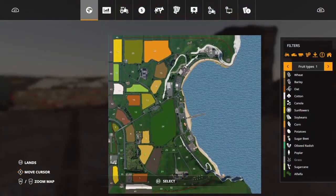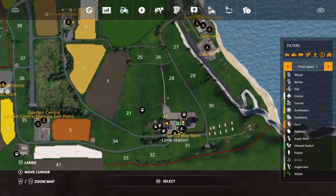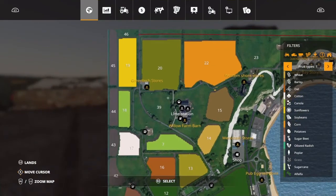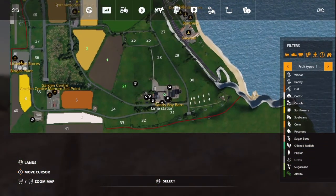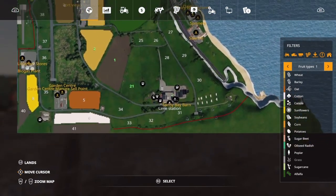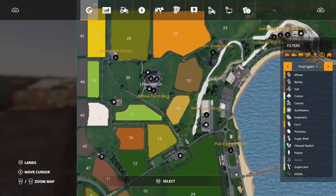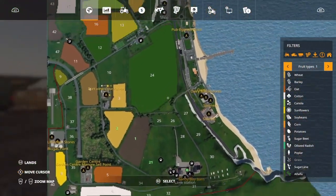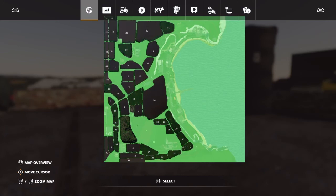So this is your map. When you start off, you start off here at the Sandy Bay Farm, which used to be Western Shore — or Willow Farm, I believe. As far as I'm aware, this here used to be on the old version Willow Farm, and where Willow Farm is now used to be Sandy Bay Farm. So this is basically it — brace yourself for this.